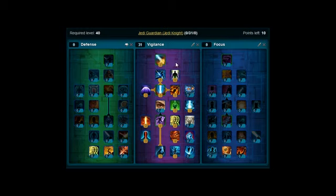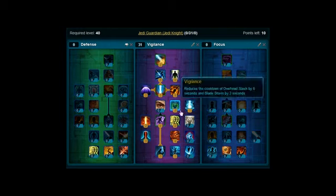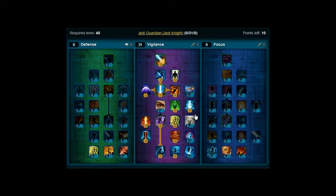Moving on, what we're going to do now is put some skills on the Focus Tree here. Levels 41 to 43, you're going to put it all on Insight here, increasing your Critical Strike Chance. Levels 44 and 45, you're going to put on Master Focus. Levels 46 and 47, you want to put on Swift Slash.